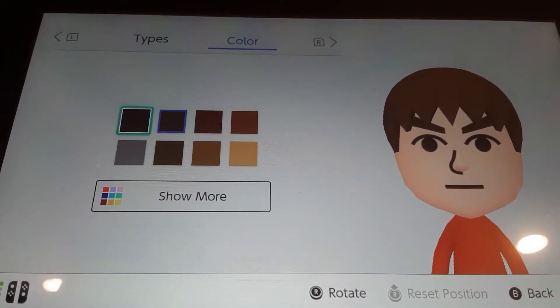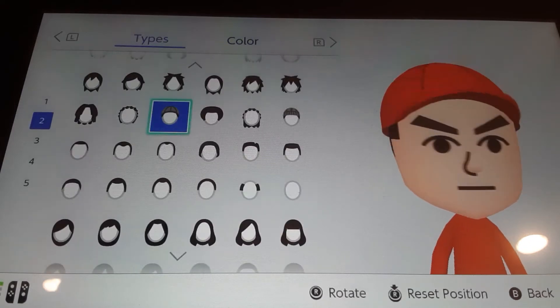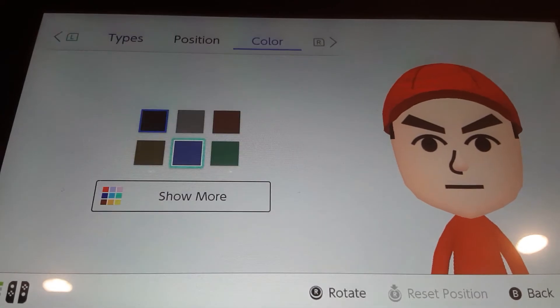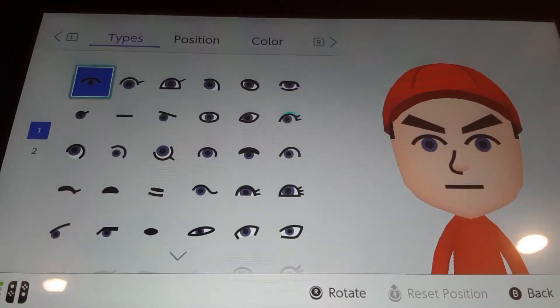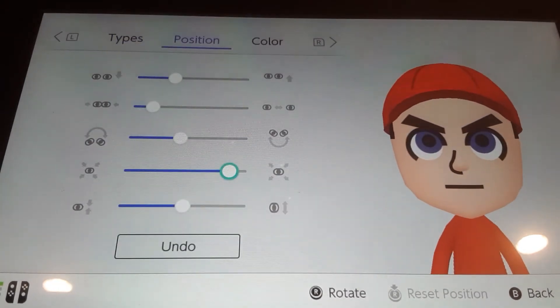For a hairstyle, make the hair color black and choose the hat. For eyes, you're gonna want to choose this color and these eyes, because these are the closest I could find. Just make them really big because Malio has really big eyes, and put them up.